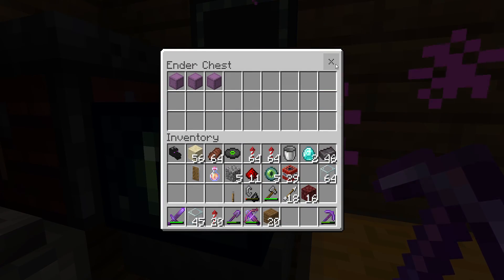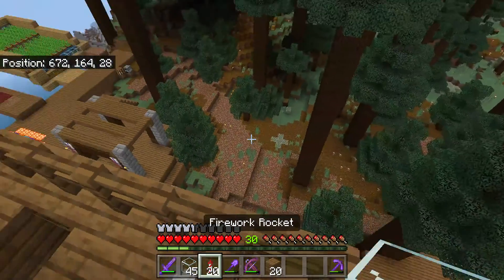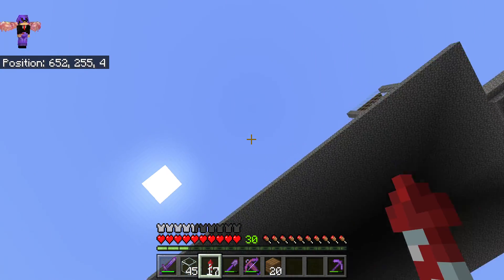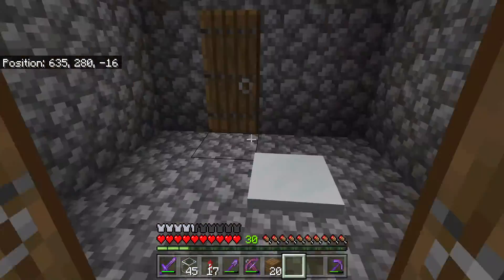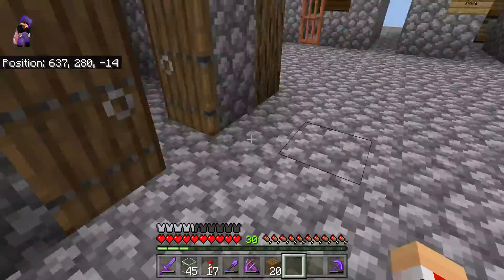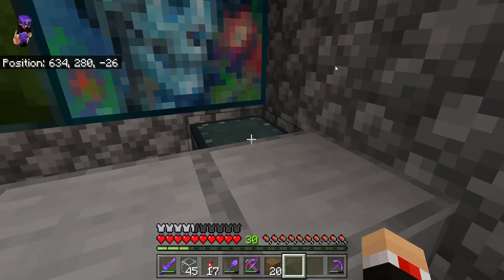That's it for Mounttown. I'm gonna show you Sky City up here. Up here I have the City of Sky — this is a camp with archery, and over here is a bank which has an ender chest.